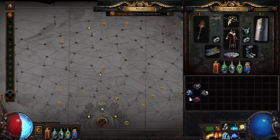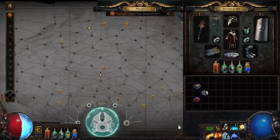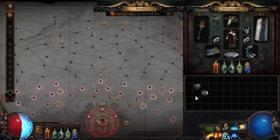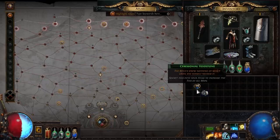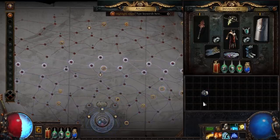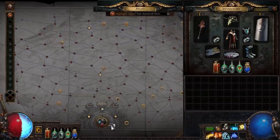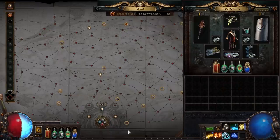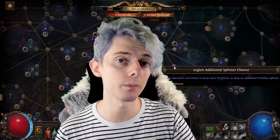What these voidstones allow you to do: by beating Uber Elder, Maven, the Exarch, and the Eater of Worlds, you'll obtain one voidstone each, which you can socket into the bottom of your atlas. As you socket them in, it will upgrade every single map on your atlas to higher tiers. With all four socketed, every single map will be tier 16. This has some really awesome implications for the favouriting system, which we'll talk about next.